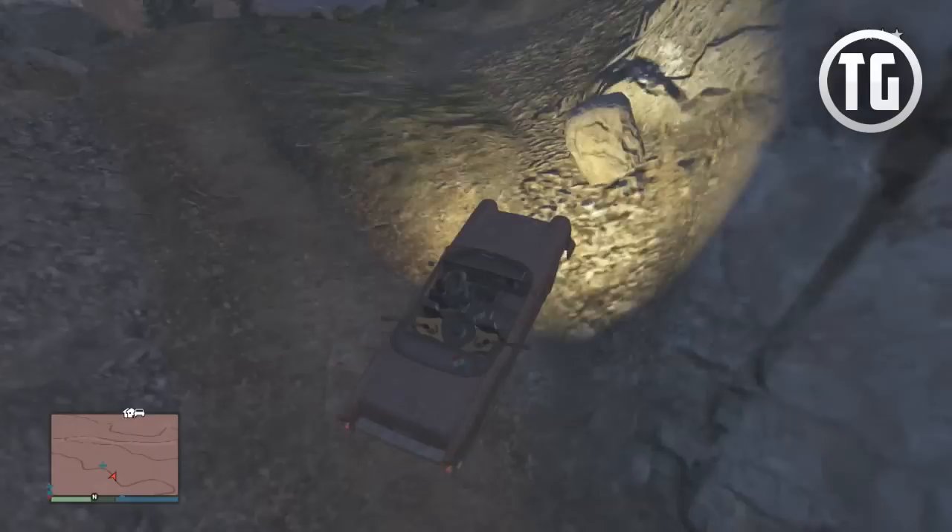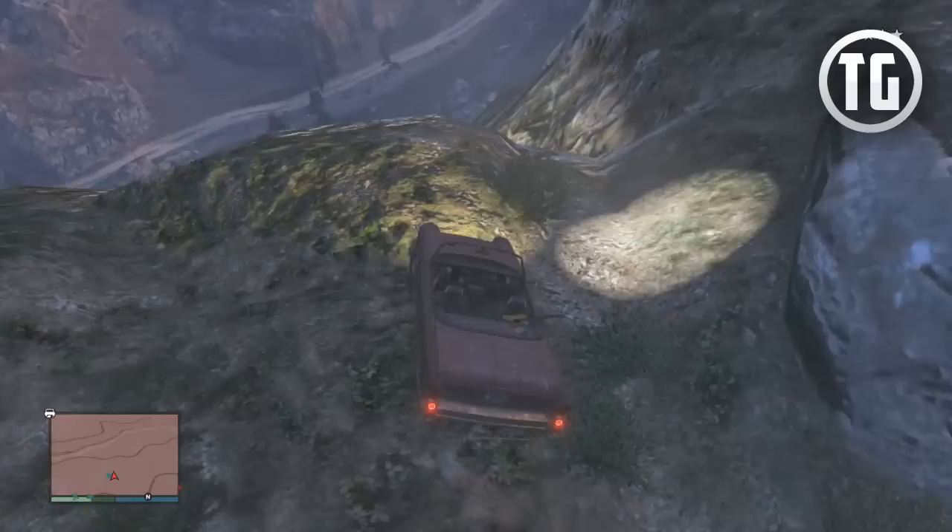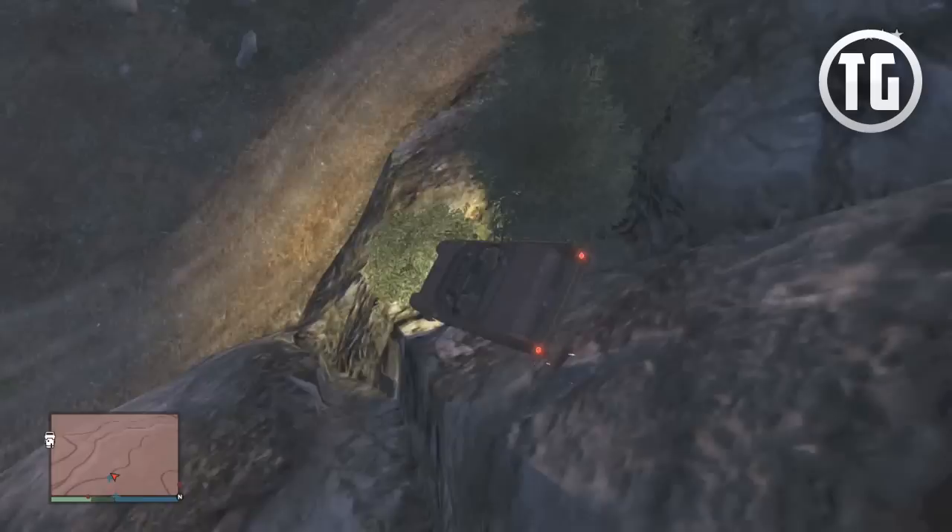At this point you have a choice on how you can do this. You can do it lame and tame by sniping the driver of the special vehicle from across the canyon and the cops as well. Once you do that, simply call Lester and go get the vehicle. Alternatively, you can go with the epic route by landing your helicopter in front of the vehicle, killing the occupants and the police, and then driving it off the cliff yourself and losing the police.